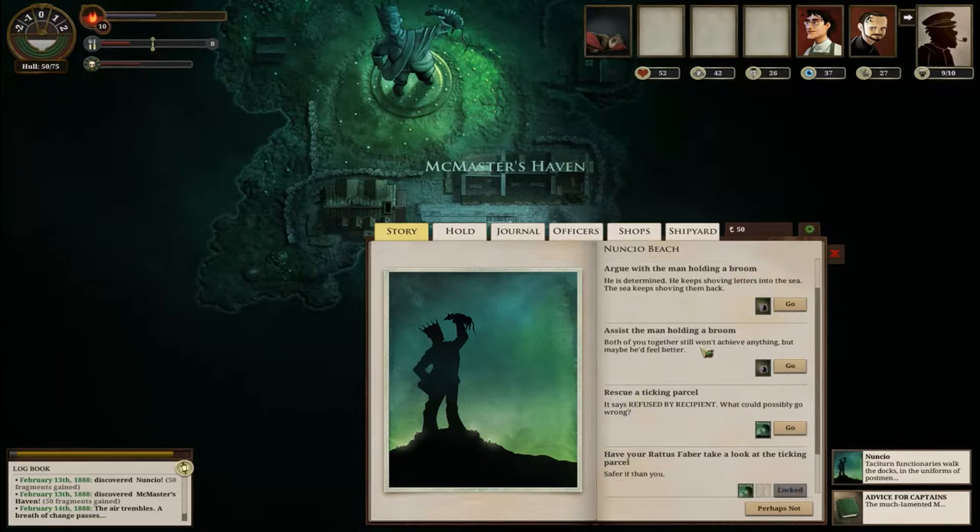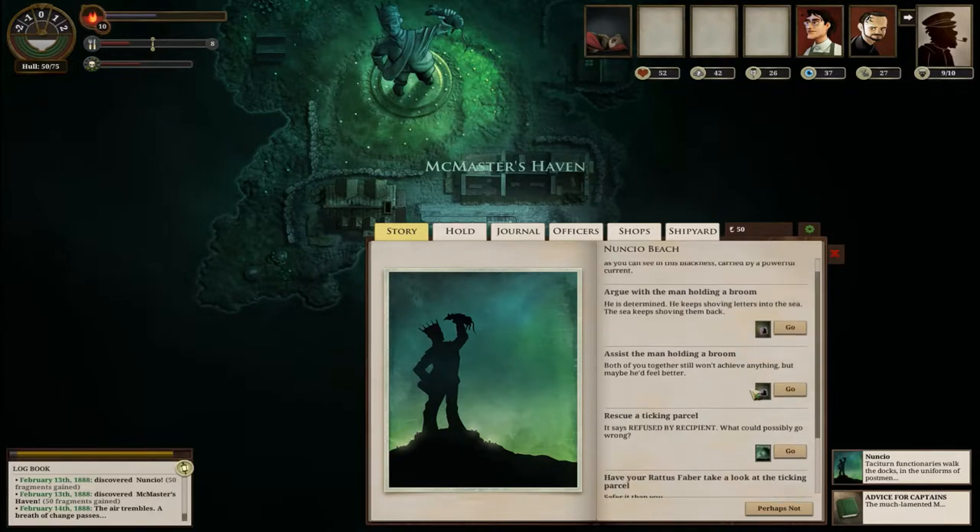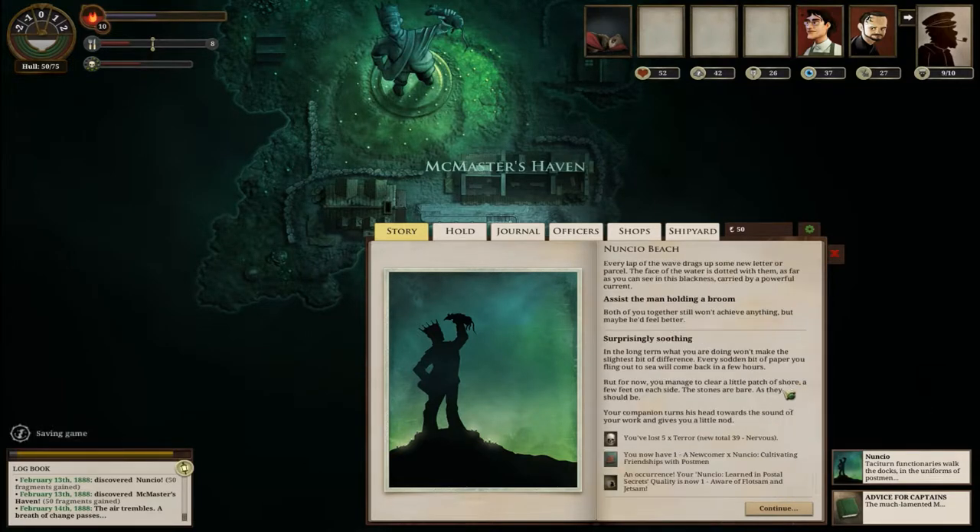I want to get those potentially. Do I argue with him or help him? They're not letters like that - they're actually just like mail, it's mail. Ticking, I don't know. Let's help him. Awesome, terror reduced - we got 'Cultivating Friendship with the Postman'.